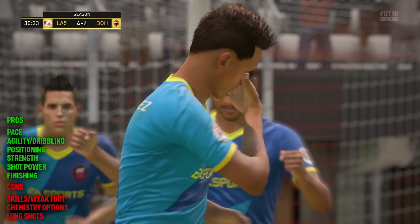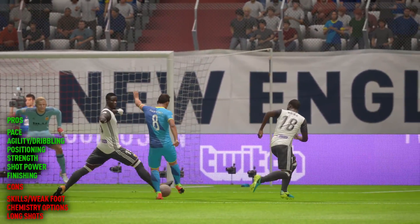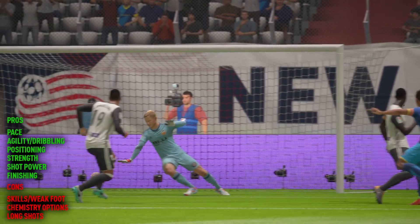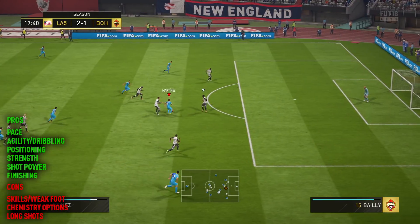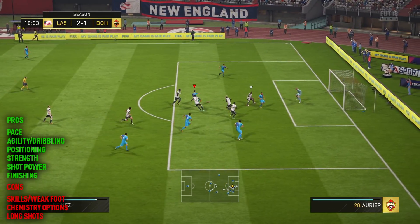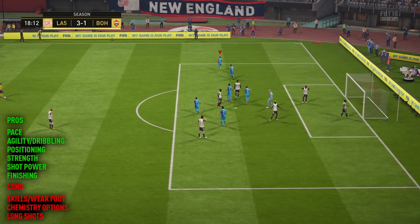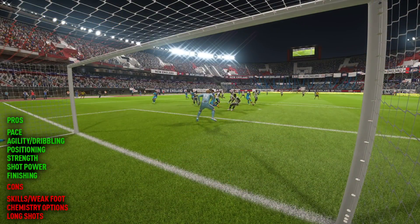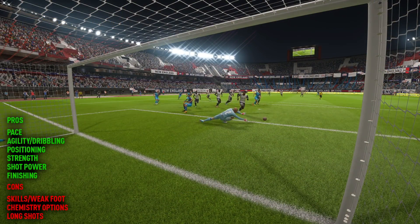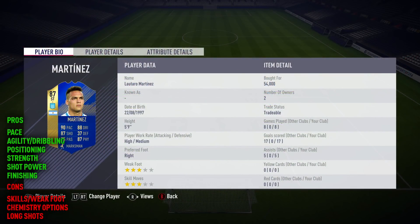And even if they do start to try and catch you up, what you've got in your locker is 99 strength with that chemistry style applied — or even on basic, you get 99 strength. Which means you're definitely gonna be able to at least hold off a defender, nudge them off, barge them out of the way so that you can carry on your run and get an opportunity on goal. When that happens, Martinez definitely packs a punch in the shooting department. The shot power is phenomenal — absolutely brilliant, no problems with that whatsoever.